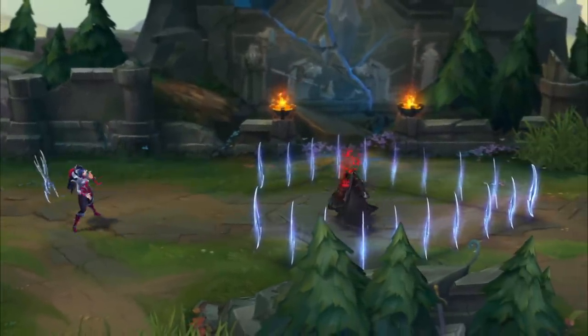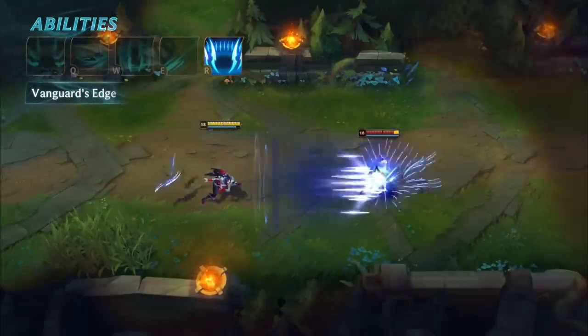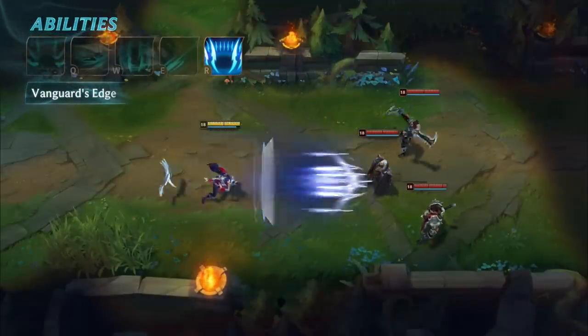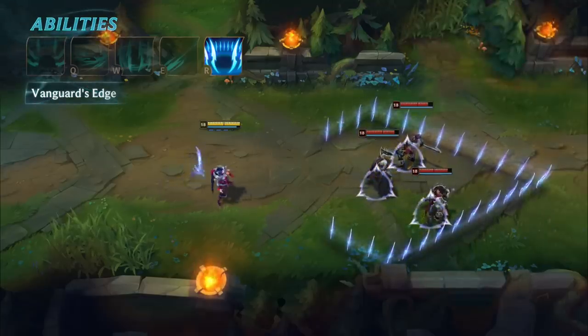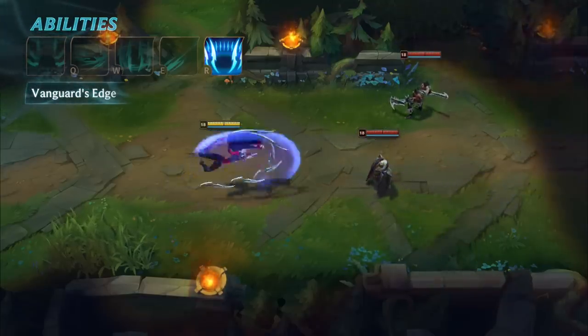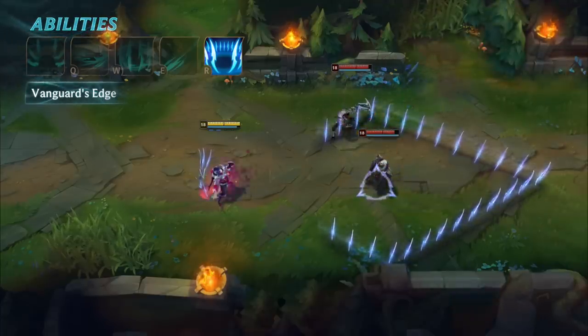Aurelia's ultimate is Vanguard's Edge. Aurelia throws her blades which scatter upon hitting an enemy champion, damaging whatever they hit. As with Flawless Duet, the blades will also mark champions and large monsters. As the blades scatter, they form a very sharp cage that lasts for a few seconds — the Blade Wall damages, slows, and disarms enemies cutting through it.